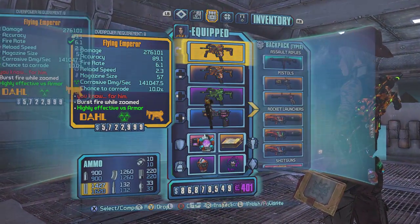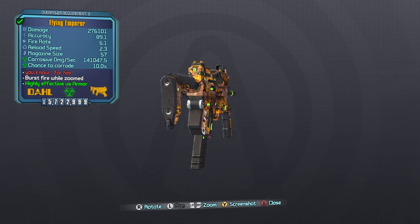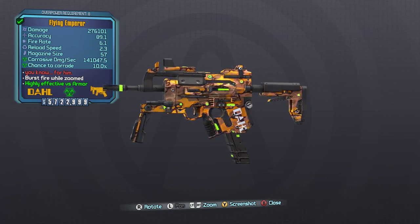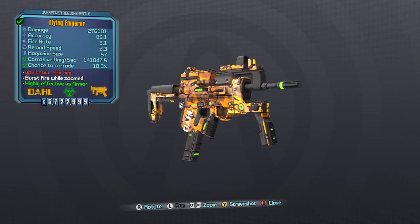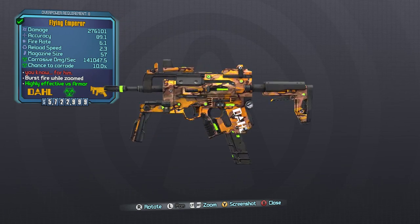What's up everybody, it's Man of Low Moral Fiber here, my name's Luke, and today I'm going to be testing out the Emperor as part of my Does It Sucks series. The Emperor is the legendary Dahl SMG, and quite a few people had recommended it. You can actually find this weapon from the assassins out in the Southpaw Steaming Power, or probably Digistruck Peak.